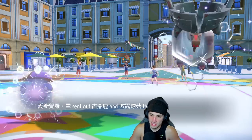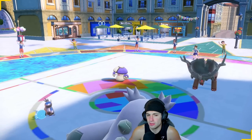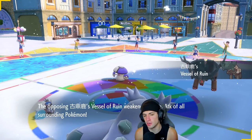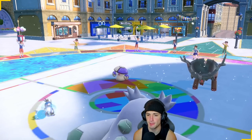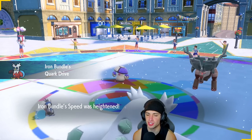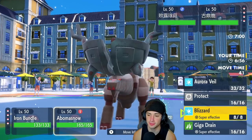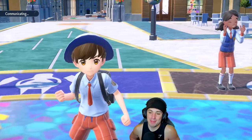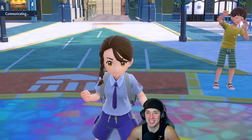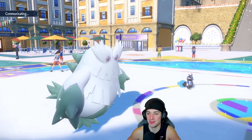They lead Amoonguss and Ting Lu, so I love the Snow lead here — let's set up Aurora Veil. I'm worried about Fissure landing; in the last video our opponent landed it back-to-back, which was wild. Our opponent Terastalizes into Poison — it fits perfectly with that little hat. Aurora Veil is now up. We get a little War Veil action and we're just going to keep double Blizzarding to chunk damage and look for freezes.